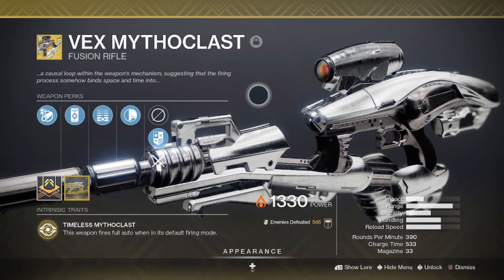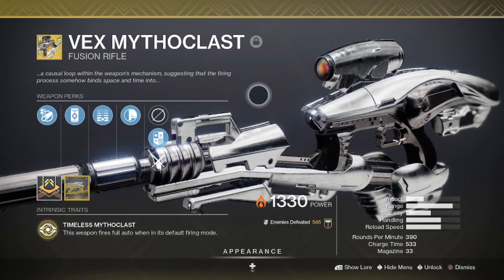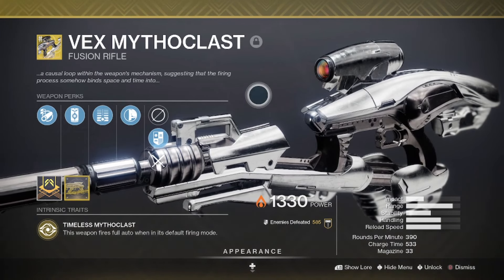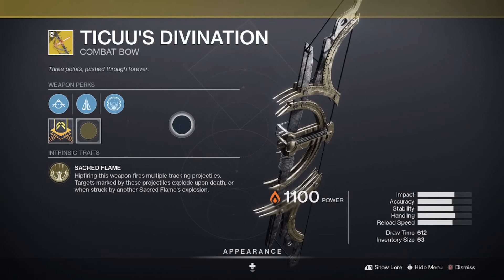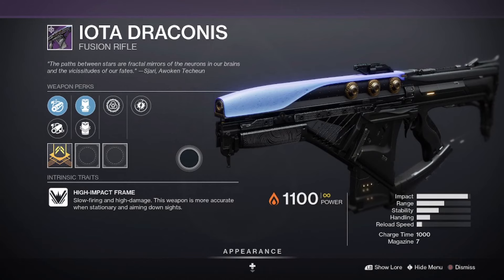Also note that there are mostly solar shields, with a sprinkled-in arc and void shield as well, so just be sure that your team has the ability to break solar shields easily, as there will be a number of them throughout the strike. Again, Vex works great for that, but something like Teku's Divination or Iota Draconis could work great as well.